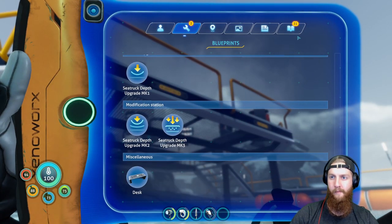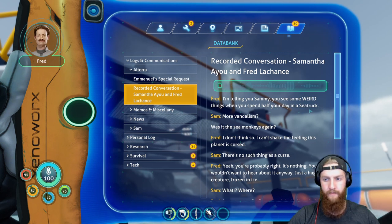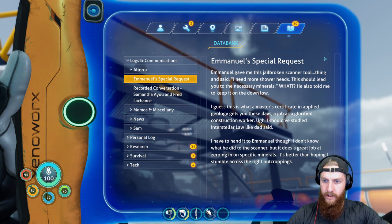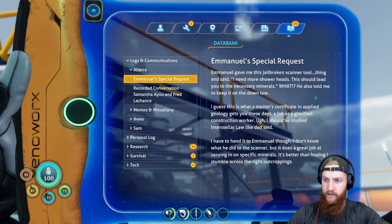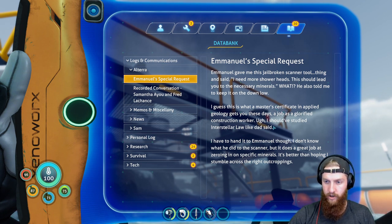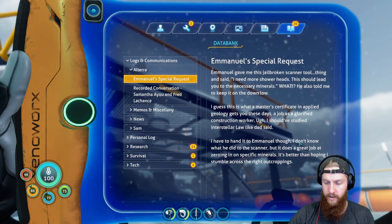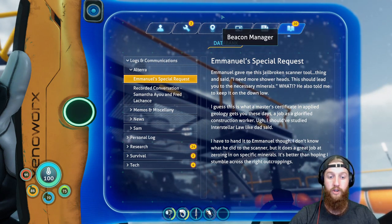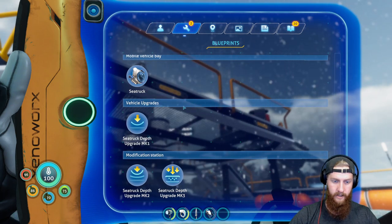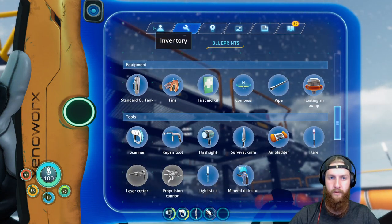We already listened to that. Emanuel gave me this jailbroken scanner tool — thinks I need more shower heads. 'This should lead you to the necessary materials. He also told me to keep it on the down low. I guess this is what a master's certificate in applied geology gets you — a glorified construction worker. I have to hand it to Emanuel though — he did a good job zeroing it on specific minerals. It's better than hoping I stumbled across the right outcroppings.' Nickel ore, enamel glass, Sea Truck depth upgrade — we definitely want that.